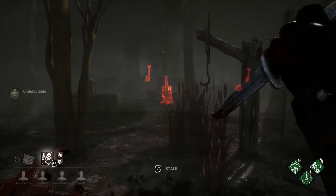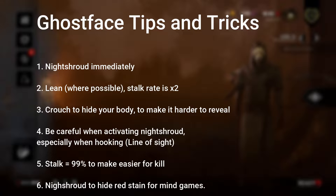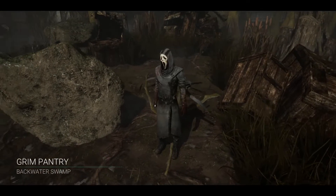Tips and tricks for Ghostface: First, activate Night Shroud immediately at the start of the game - being undetectable gives you an early advantage. Lean where possible since your stalk rate is twice as fast when leaning. Crouch to hide your body and make it harder for survivors to reveal you. Be careful when activating Night Shroud especially when near a hooked survivor - be mindful of line of sight so you don't get revealed. Stalk to 99% like I would recommend for Michael Myers to make the kill easier when you're closer. Use Night Shroud to hide your red stain for mind games - zero terror radius and zero red stain makes it very hard for survivors to track you.